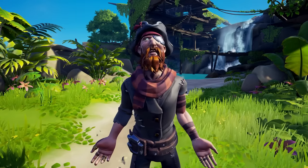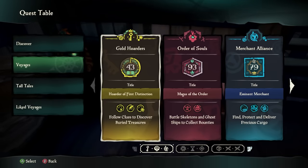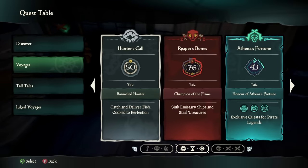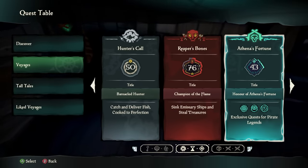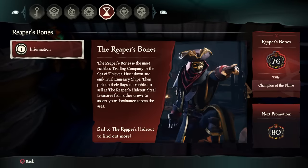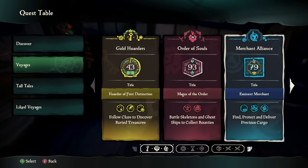The most significant changes come in the Voyages section. You no longer need to purchase individual voyages from trading companies at outposts. Instead, you can set sail at any time and choose from a variety of voyages, including Gold Hoarders, Order of Souls, Merchant Alliance, Athena, and even Special Voyages. However, at this time, both Hunter's Call and Reaper's Bones currently lack voyages, but they do provide explanations for new players about what these factions are all about.